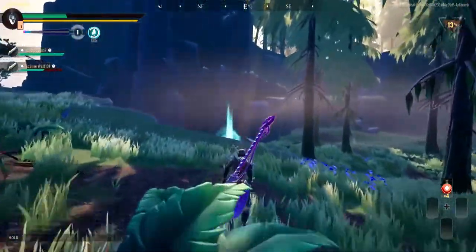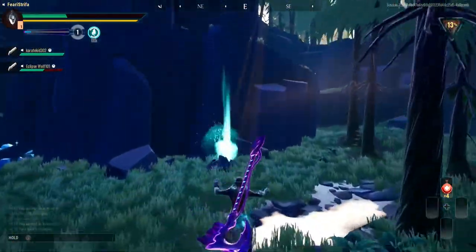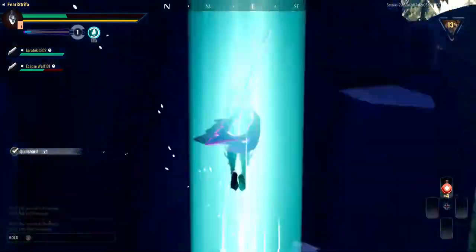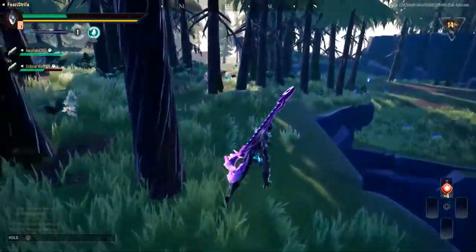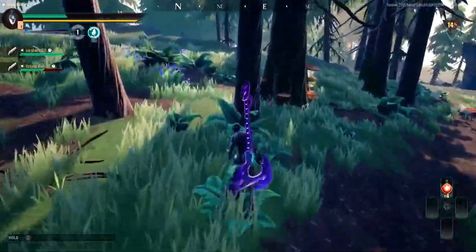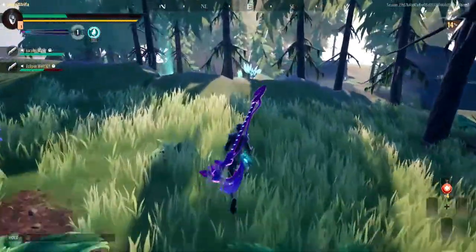That axe there is the Reaper of the Night. It's a pretty good axe — very strong once you level it up. It's very, very powerful. This is the axe that can take down Shroud in less than two minutes. Easy.